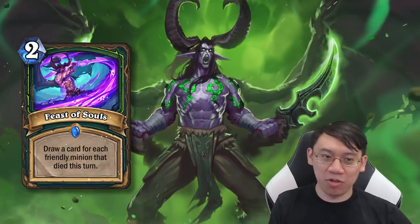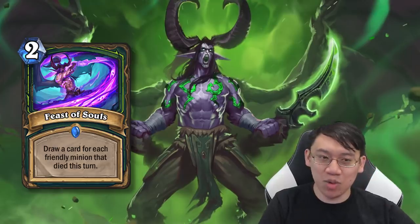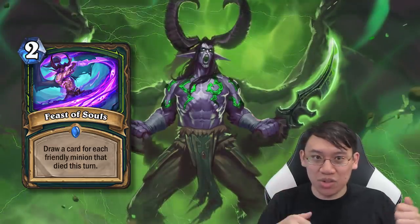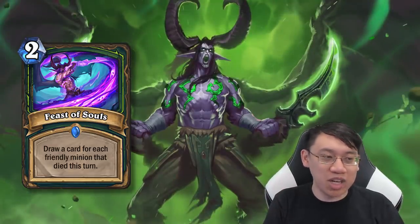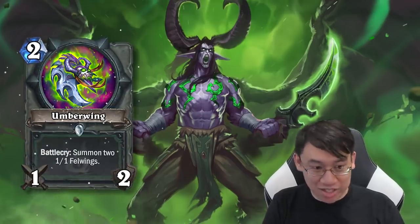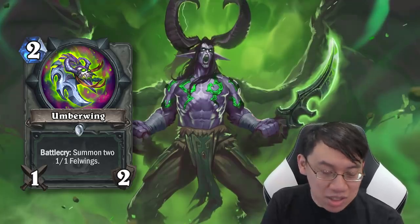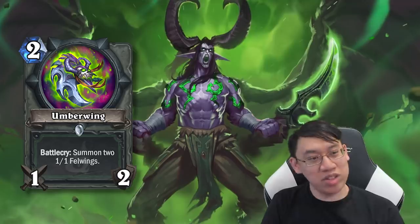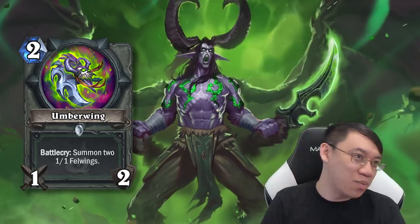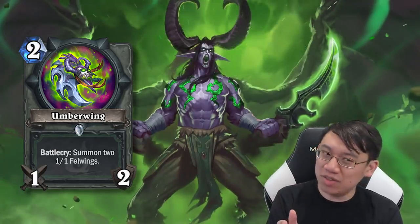Feast of Souls is the big payoff for Demon Hunters that want a lot of small minions on the board. Unlike Token Druid, you don't buff your board — instead you draw in their souls and empower yourselves. This one can draw a lot of cards for 2 mana. Umber Wing is the card that I believe will be in every single Demon Hunter deck for the next year. It's your Muster for Battle type card, and now that you understand the Demon Hunter's abilities, you can see how being able to attack each turn is really useful, even if it's just 1 attack.